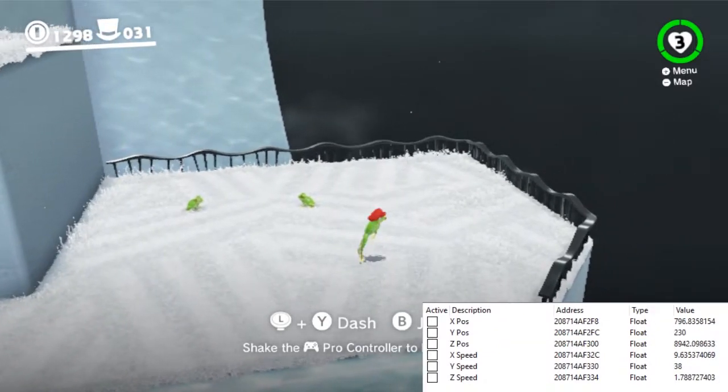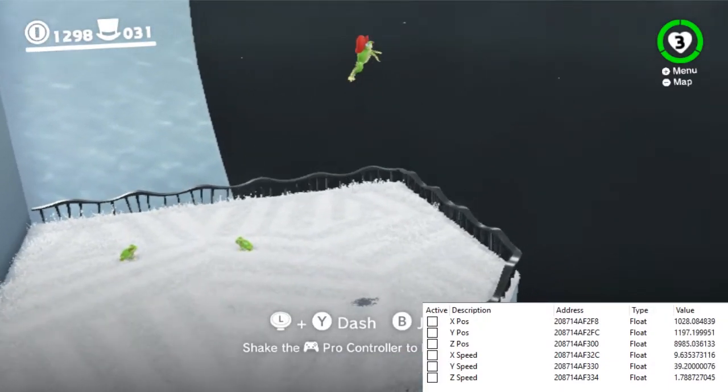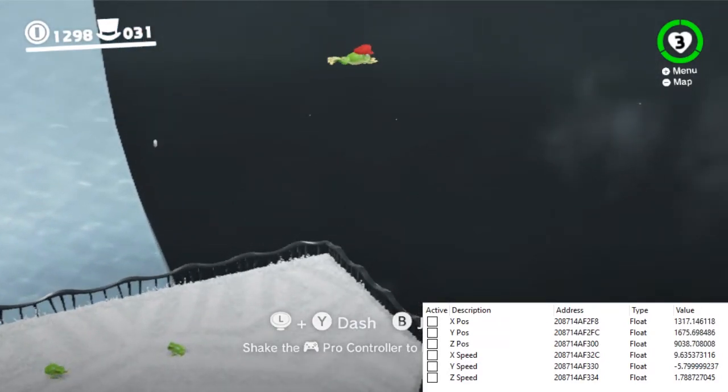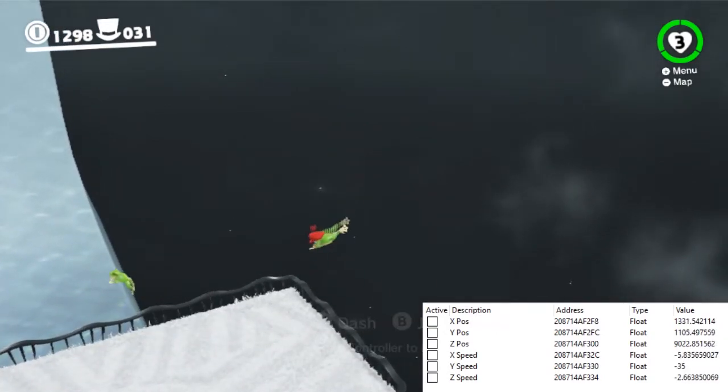If the jump button is held at least 10 frames, the frog enters a different phase of the jump, where it accelerates to 40.7 vertical speed for up to 20 frames. After the jump is finished, the normal gravity of 1.5 applies to the frog.